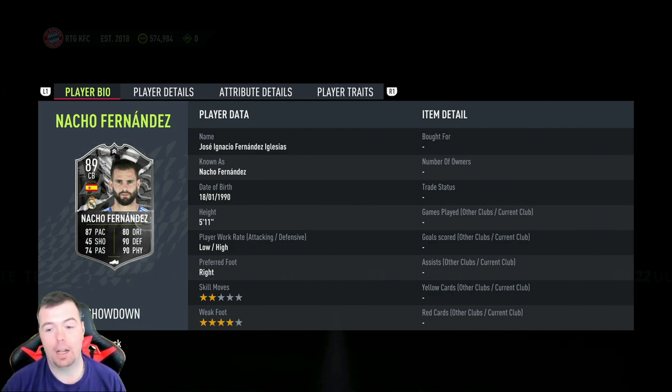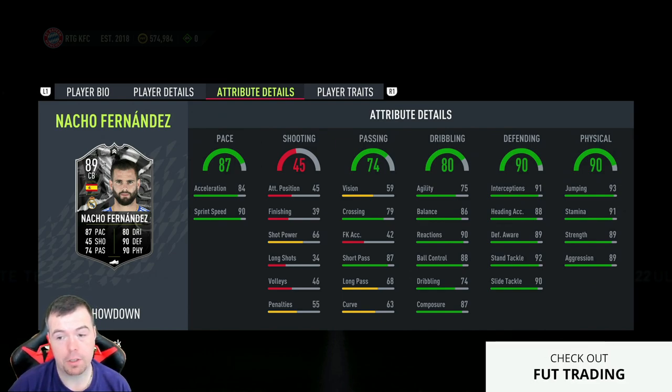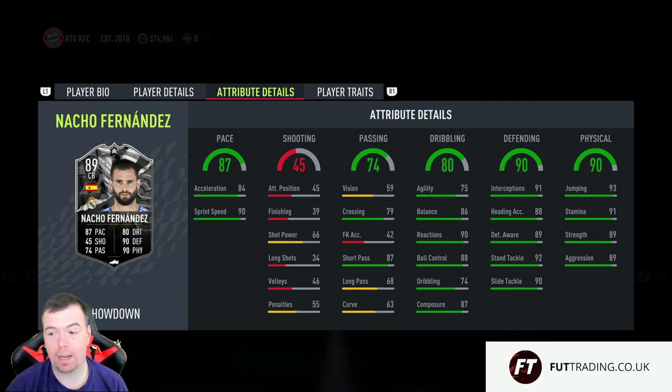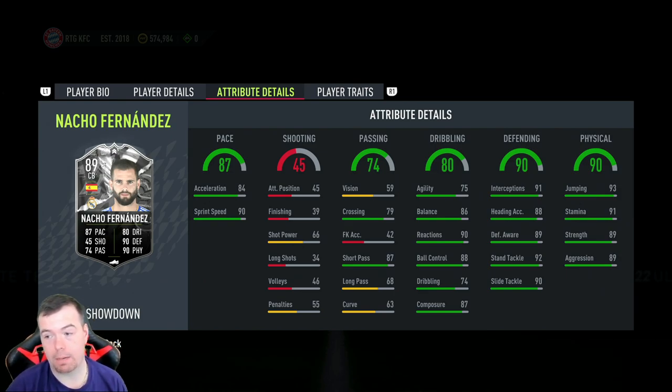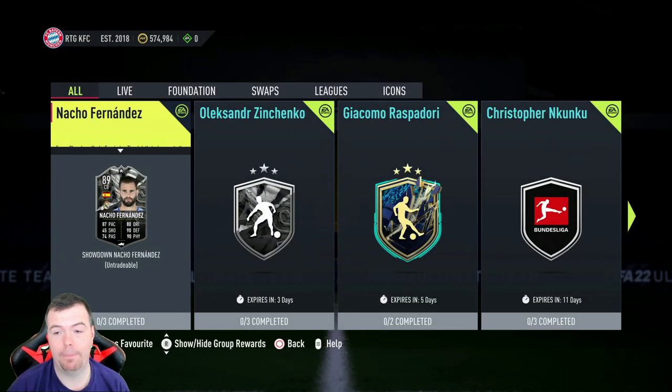He has low/high work rates, which is actually kind of good. Two-star skill moves, four-star weak foot — pretty decent. In-game stats: 84 acceleration with 90 sprint speed — nothing wrong with that. Ignore shooting stats. 59 vision is a little bit pants, 79 crossing for a center back is kind of good, 87 short passing is good, 68 long passing not the best. 75 agility, 86 balance — really good for a center back. 90 reactions, 88 ball control, 74 dribbling, 87 composure, 91 interceptions, 88 heading accuracy, 89 defensive awareness, 92 standing tackle, 90 sliding tackle, 93 jumping, 91 stamina, 89 strength, and 89 aggression. Does have the Team Player trait.